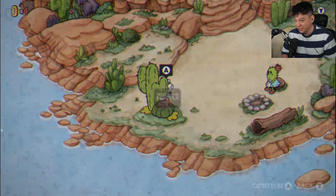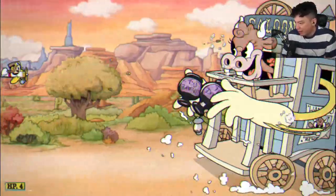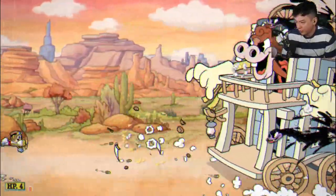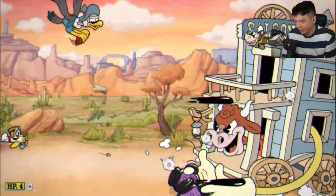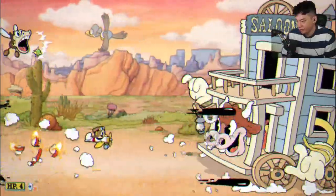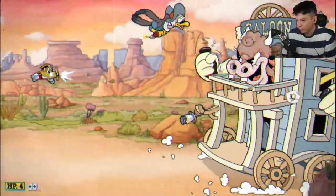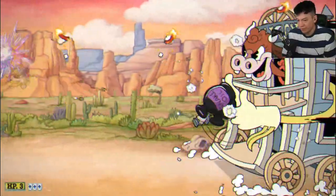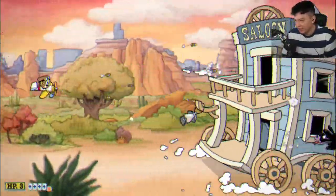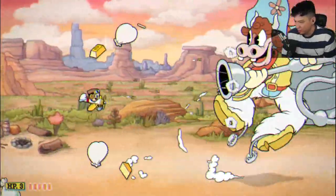I love Esther Winchester just because I love the airplane battle. She has a couple of attacks: the snake oil attack — you can kill the flying horses that shoot spike balls, but you cannot kill the vulture that drops the TNT. She also has the cactus attack — just drop down below for that. Keep shooting your spread at her. I really like the Miss Chalice airplane with the spread shot.